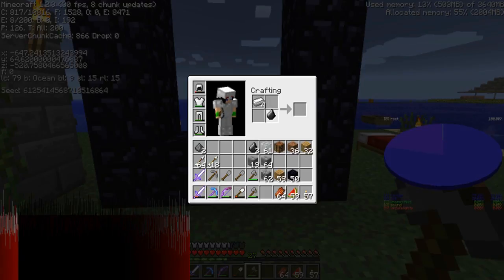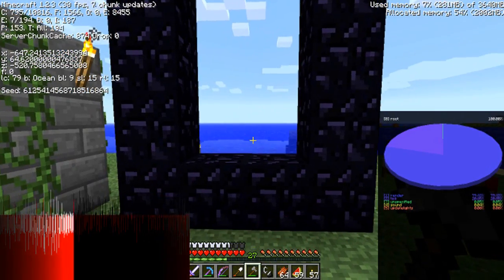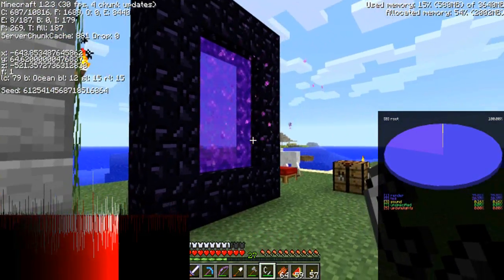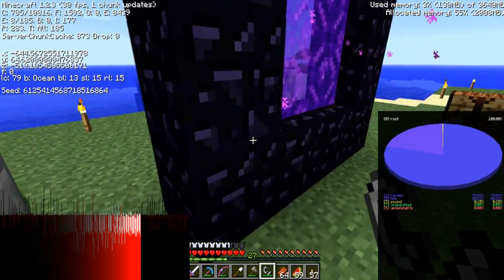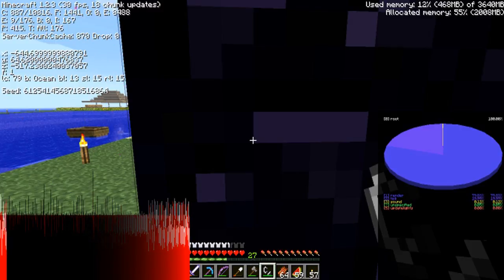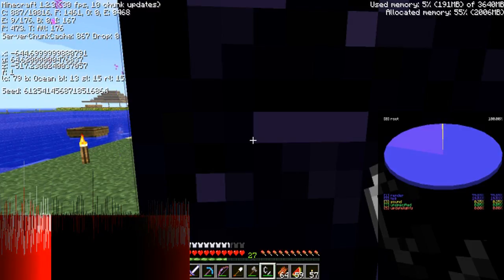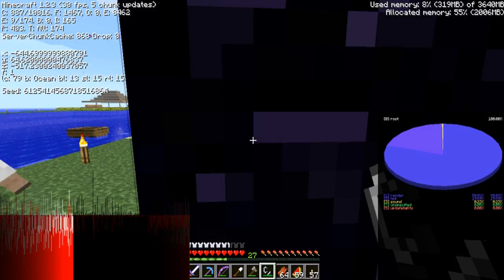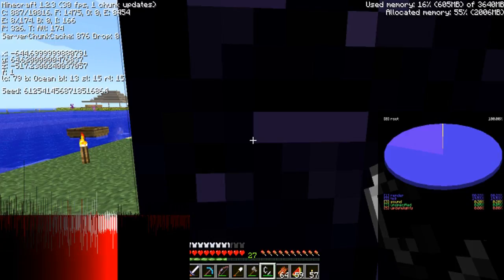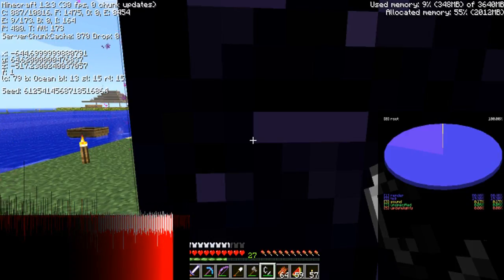There are a couple of rules and know-how for doing this, but it's fairly simple. You're going to need your obsidian and a flint and steel to create it. Right here I want to take note of my X and Z coordinates — the Y coordinate doesn't really matter. Our X is going to be negative 644, and our Z is going to be negative 517. We'll just keep that in mind.